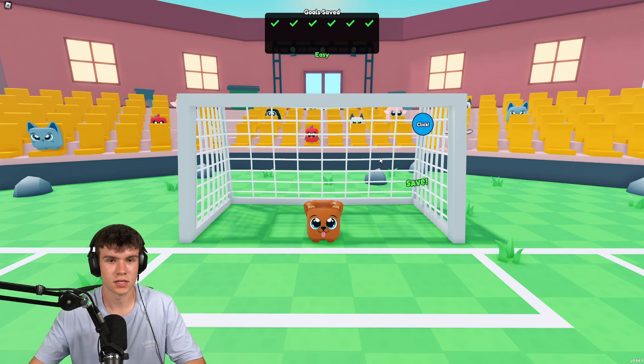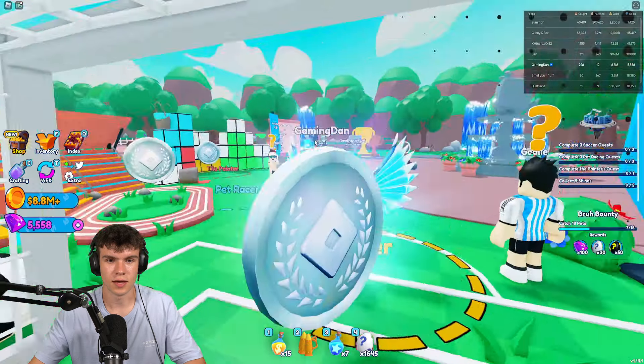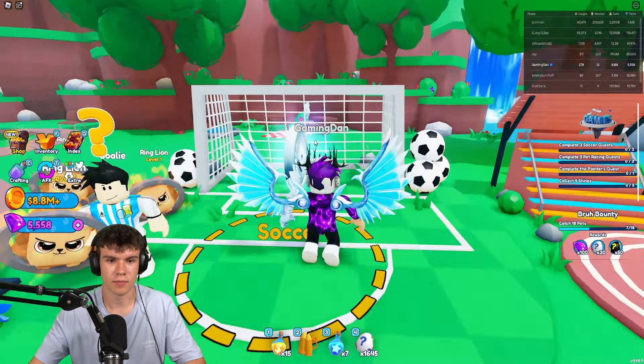So first of all guys, how do you go in and do these events? Pretty much, you need to complete these three events here at Spawn. We need to go ahead and be a goalkeeper for this one guys. It's really easy — we just need to save goals. It's on easy mode, so just click here and make sure you guys do save them, otherwise you will of course lose. So make sure you guys do save all these.